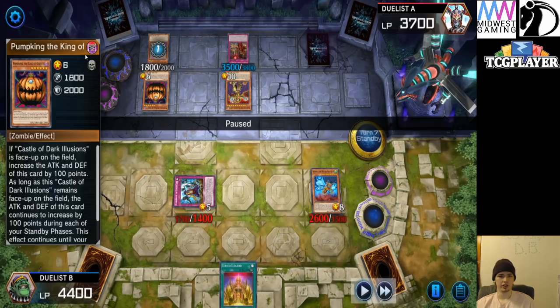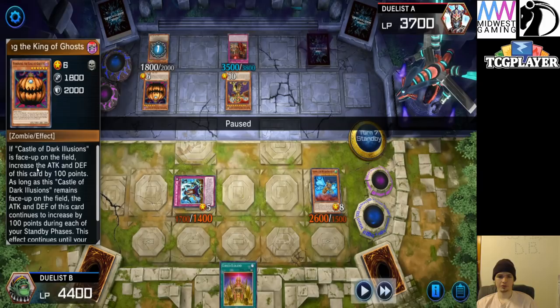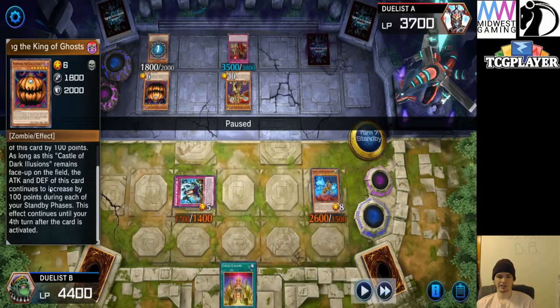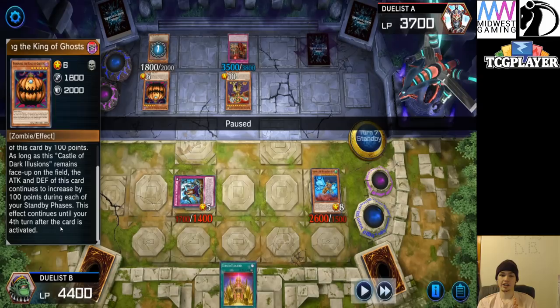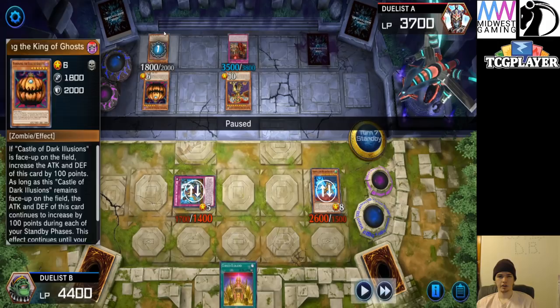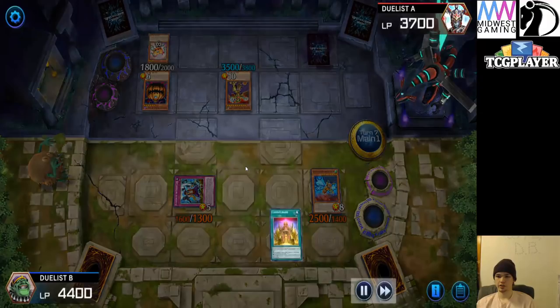Big Pumpkin. Pumpkin King — oh, you can actually slide over. The King of Ghosts — Castle of Dark Illusions. Isn't that the card with like wacky attack and defense, like 1830 attack? If Castle of Dark Illusions is face up on the field, increase the attack and defense of this card by 100. As long as Castle of Dark Illusions remains face up, the attack and defense continues to increase 100 during each standby phase. Konami — they're like, a monster you have to tribute for, with 1800 attack, that gains 100 attack if you have this random monster on the field — too strong, no more. The Pumpkin King is really just pretty dull compared to Pumpkin Princess.